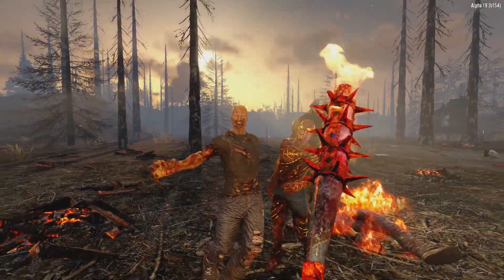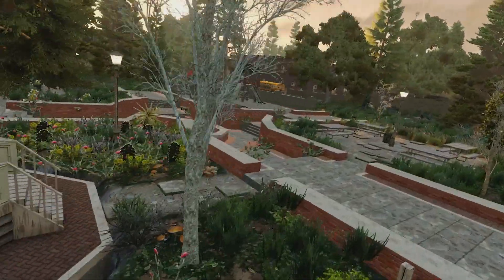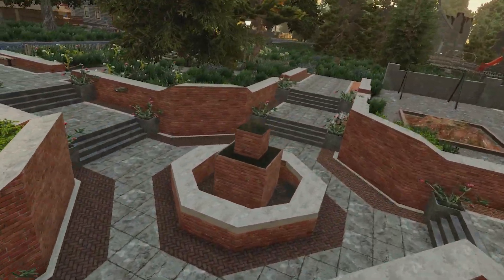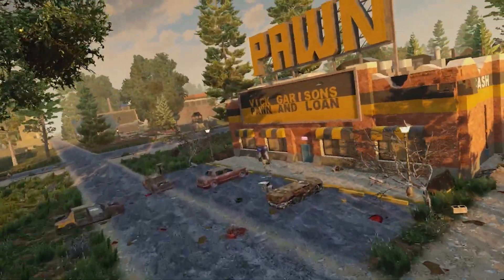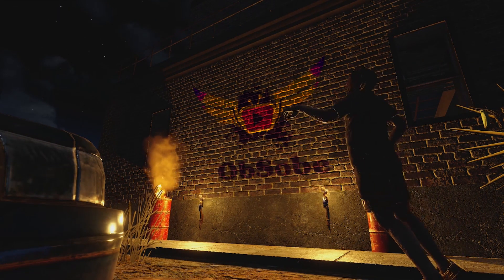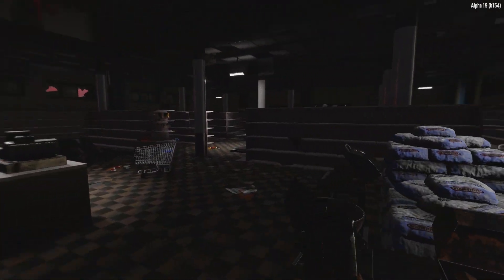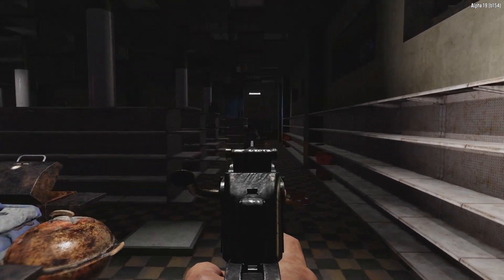The 7 Days to Die Alpha 19 update is finally out in experimental phase. Over the last few months we've been covering the A19 update in anticipation of its release. Now having the chance to finally get our hands on the latest version of this ambitious title, we wanted to do a different style of video. Hey guys, I'm Obi, and I'm Sobi, and in today's video we'll be talking about the 7 Days to Die Alpha 19 update and our Top 5 Most Impactful Changes to the Game.